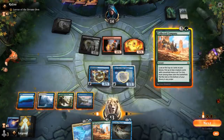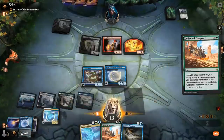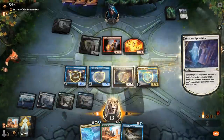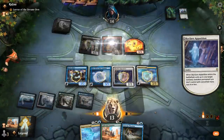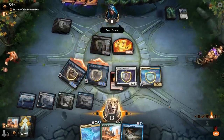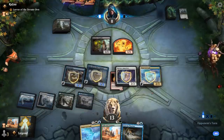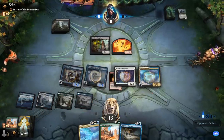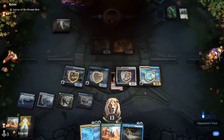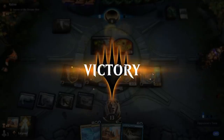Now I'm into just main-phasing Company. Hit Empyrean Eagle and Apparition, get rid of the Pyromancer, smash for 6. Next turn we've got a ton of options between another Company or just playing another lord, and my opponent should be pretty dead. Kira was definitely quite important in this matchup where the opponent typically has a lot of spot removal — glad we managed to draw it. On to the next one.